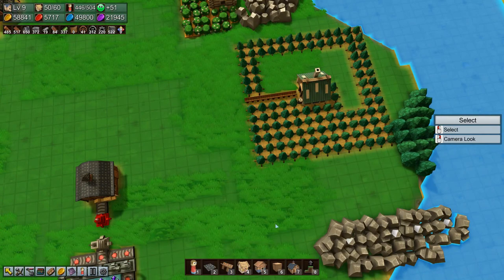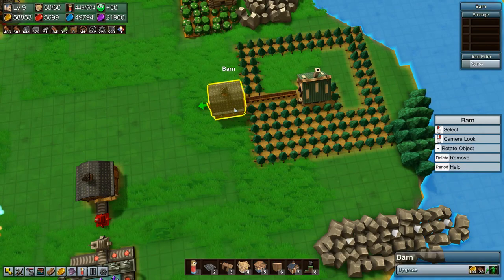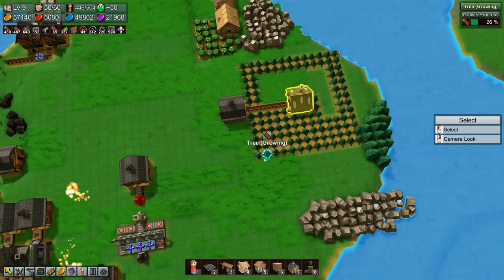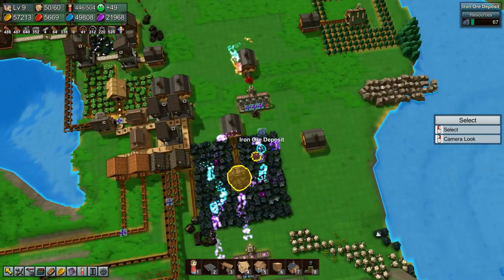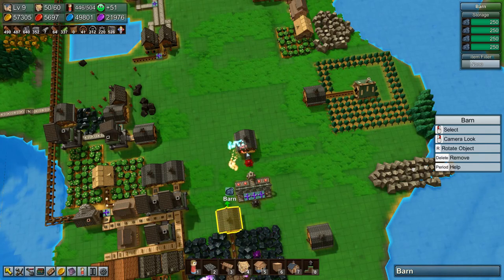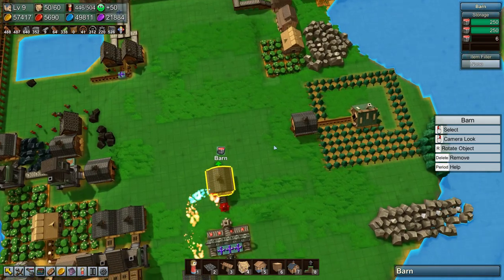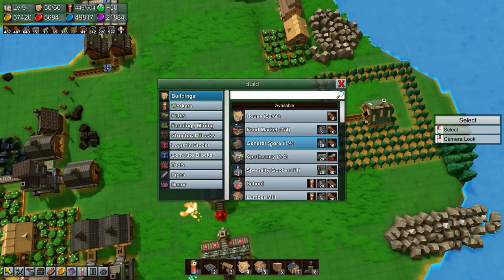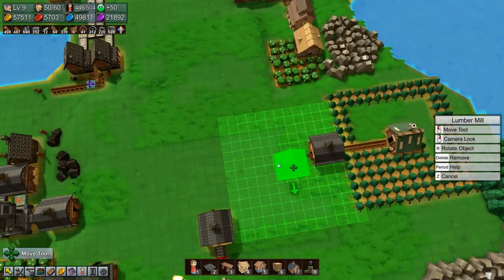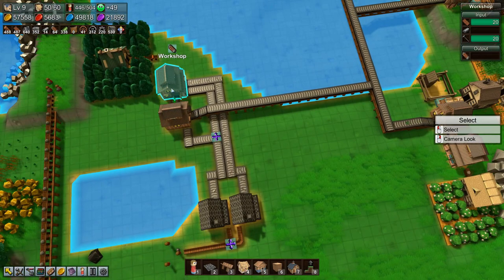We'll grab a chute, bring it out here, grab a barn, build it there, and upgrade it. So that's wood, that's fuel, that's iron — all fine and dandy. We need a lumber mill. Actually we can just move this lumber mill over here, and then we need a workshop to make reinforced planks. Again we can just move this stuff, but I want a barn in between.